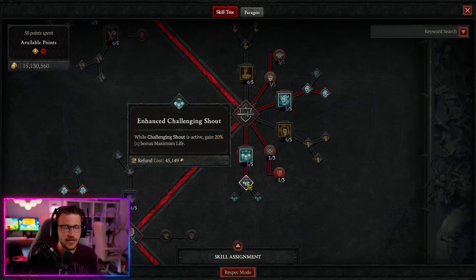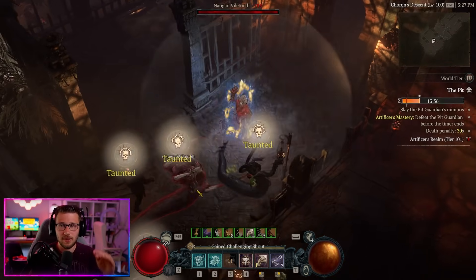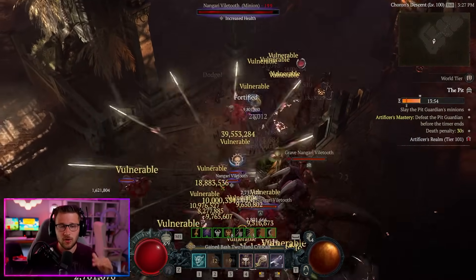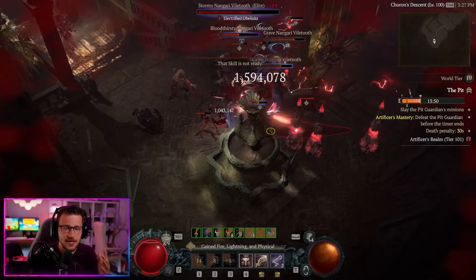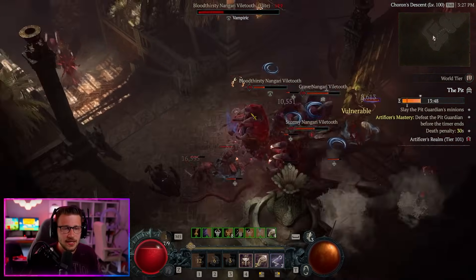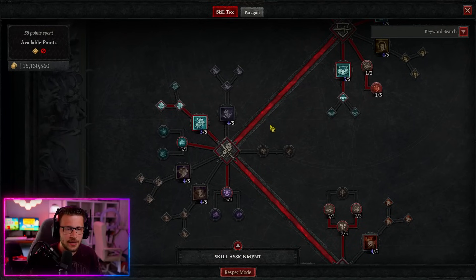We want Challenging Shout into Enhanced for the additional max life buff. With Bold Chieftain's set up, this allows us to consistently keep our skills on almost no cooldown — that 7.4 seconds of 48% damage reduction. We minimize that with cooldown reduction on our gear, allowing us to have this up probably 75% of the time, making us really tanky. This is one of the big improvements with Bold Chieftain's over the last bash build.